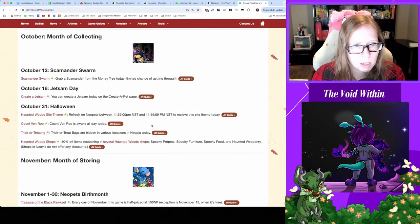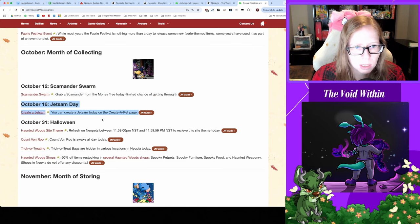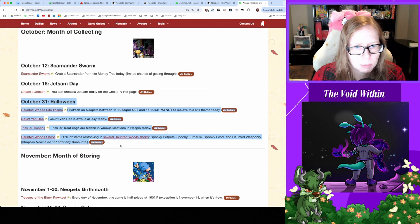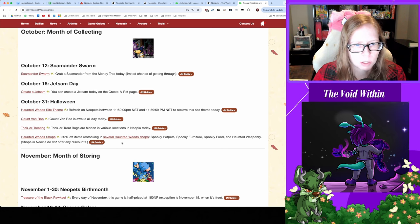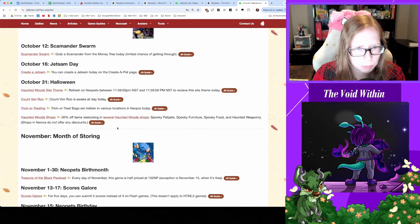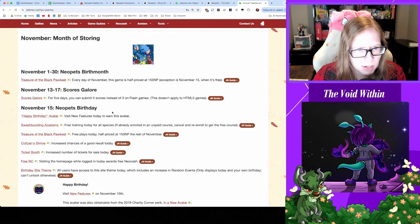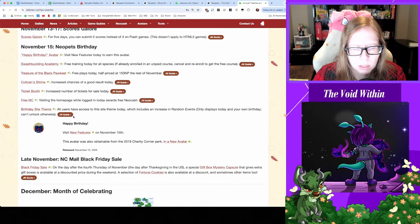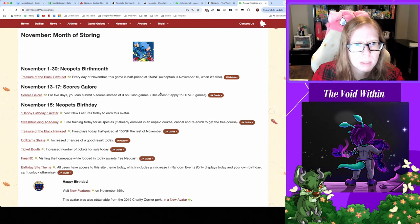Let's check in with our yearlies list — Commander Swarm Day happened over the weekend, I tried for a little bit and got frustrated. Tomorrow I'll be able to create a Jetsam if you'd like. On Halloween proper, usually trick-or-treating launches a little bit before the actual day, not entirely sure when that's launching. Also a good day to try for the Dice-A-Roo avatar, potentially get the halloween site theme if you want to stay up till two in the morning. In November, looks like a birthday site theme — nothing too huge coming up.